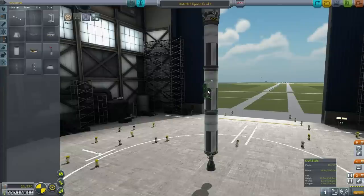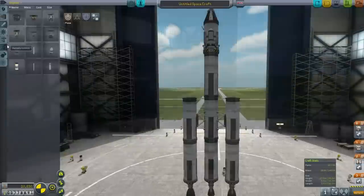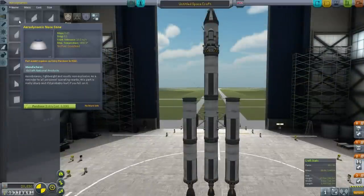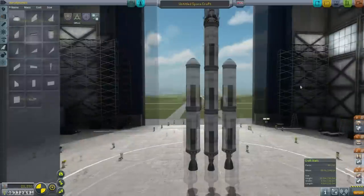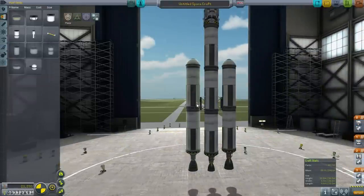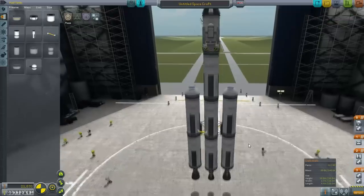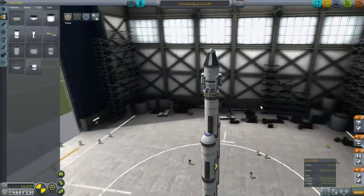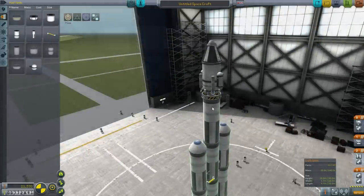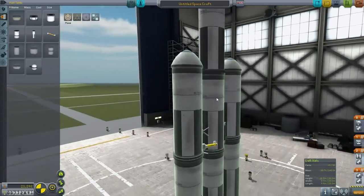We're going to use side boosters. We haven't unlocked the nose cone — I'll unlock it now. I'm going to run fuel lines from these outside ones. We're at the part limit now; I don't see why we need an antenna, so let's remove those and the cosmetic struts. Now we're under the limit.